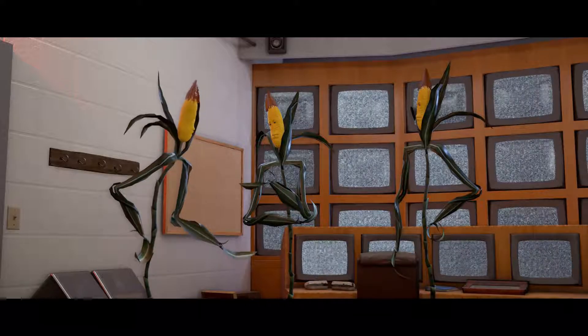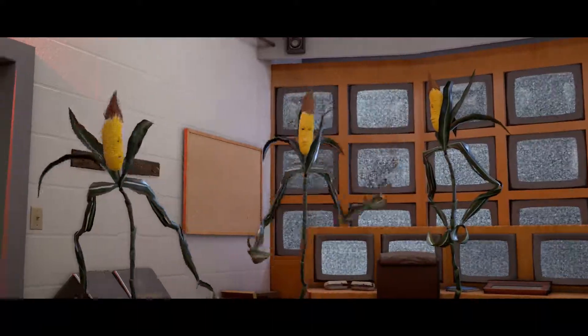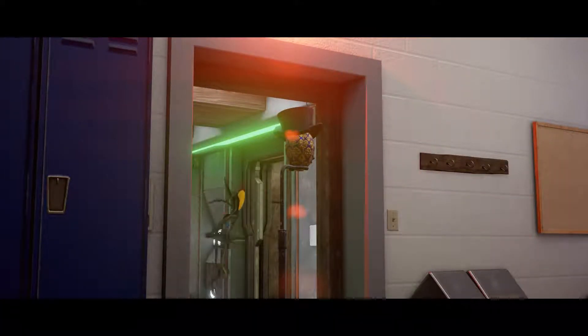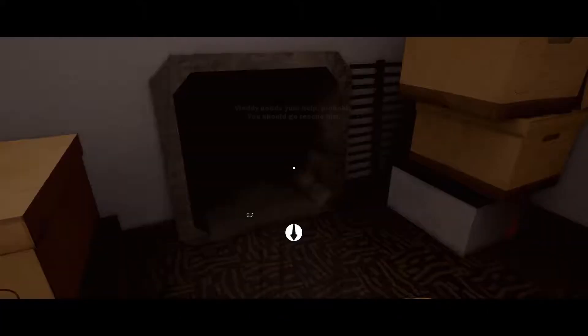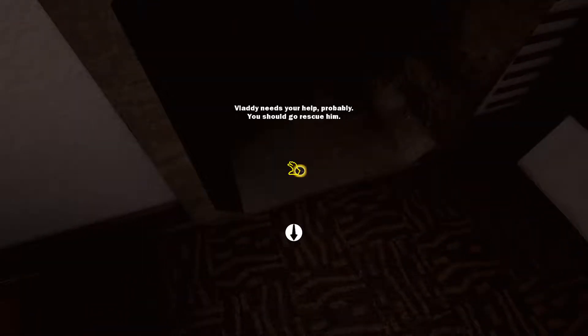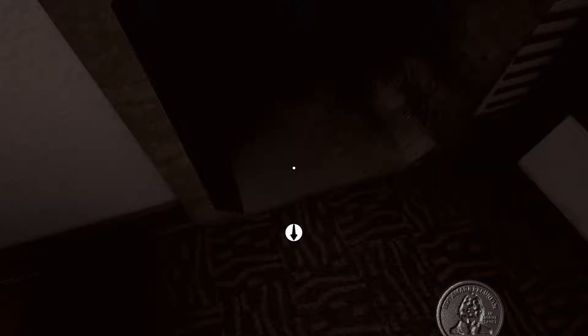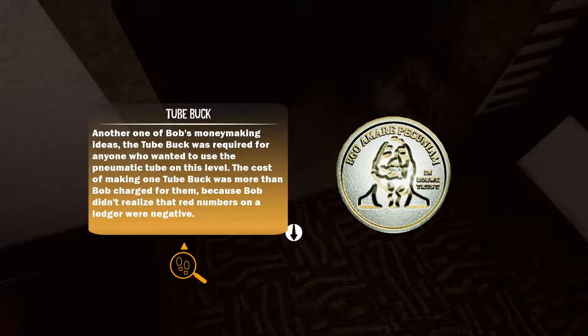Shall we go take a nap? Oh yes, you read my mind. After that, we'll take another nap. What a great idea! If I need your help, probably you should go rescue him. I need this. Another one of Bob's money-making ideas — the tube buck was required for anyone who wanted to use the pneumatic tube on this level. The cost of making one tube buck was more than Bob charged for them, because Bob didn't realise that rent numbers on a ledger were negative.